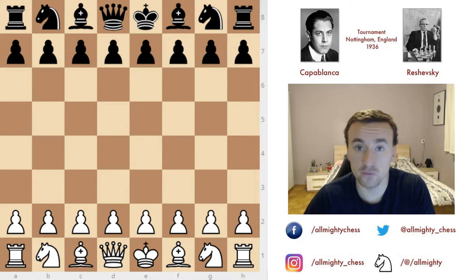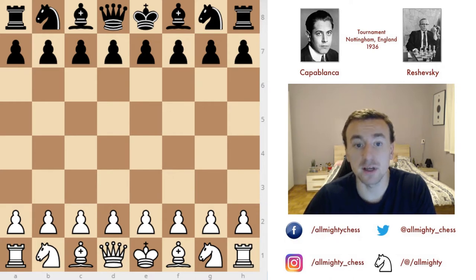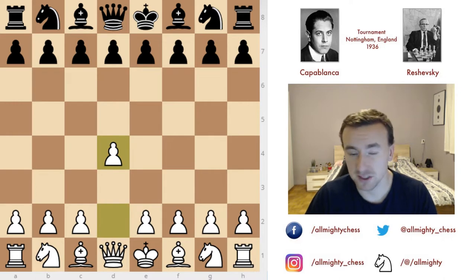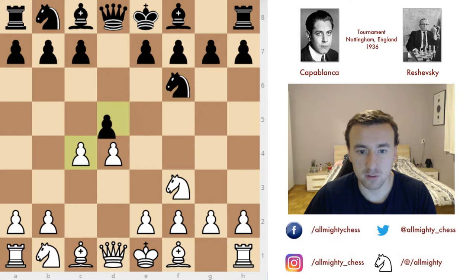So without further ado, as always, we will start from the beginning of the game, see the opening, come to the critical point, and then try to analyze the position. Capablanca is once again with the white pieces, like in the last video, and he starts off with d4. A surprise perhaps, but probably not to many. After d5 and a couple of moves, we do have the Queen's Gambit Accepted.